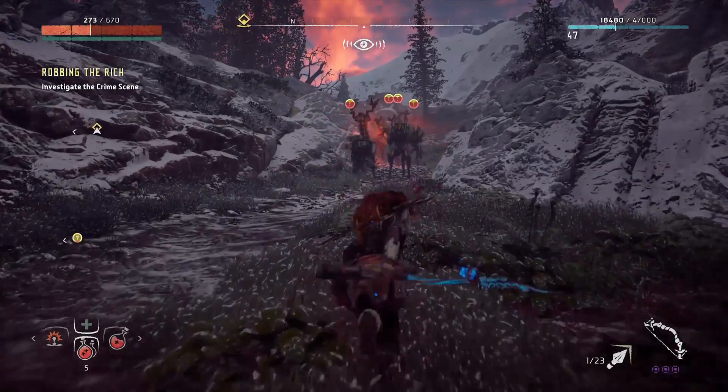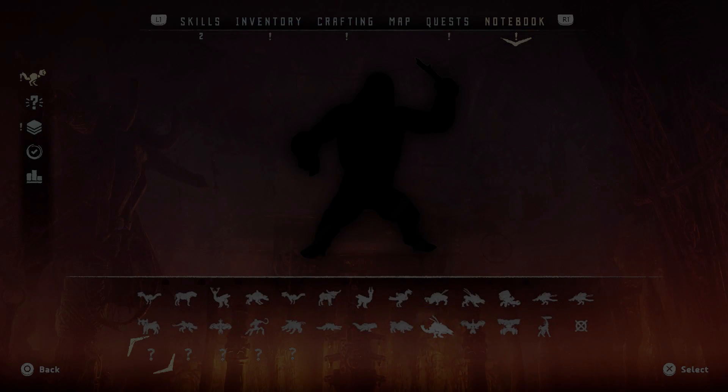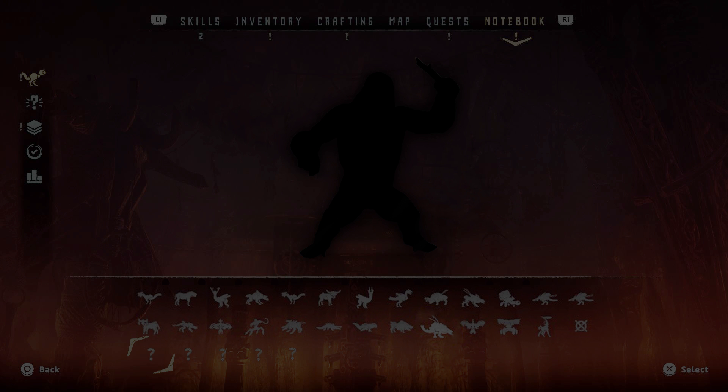Let's take a closer look at the shadow of this machine, because I think we can get an idea of what type of creature this might be. To me, this looks like the shadow of some sort of gorilla, like King Kong. I found a picture on the internet that represents the same look as the shadow, and indeed, this is King Kong. So does it mean we will see a cyborg gorilla in Horizon Zero Dawn?